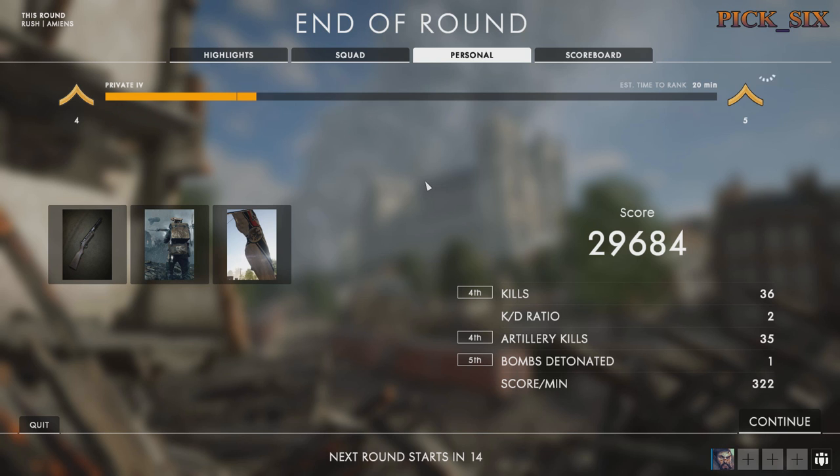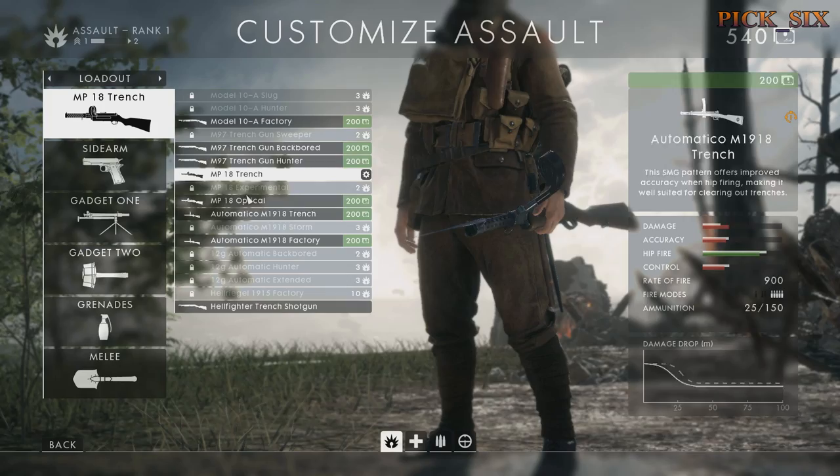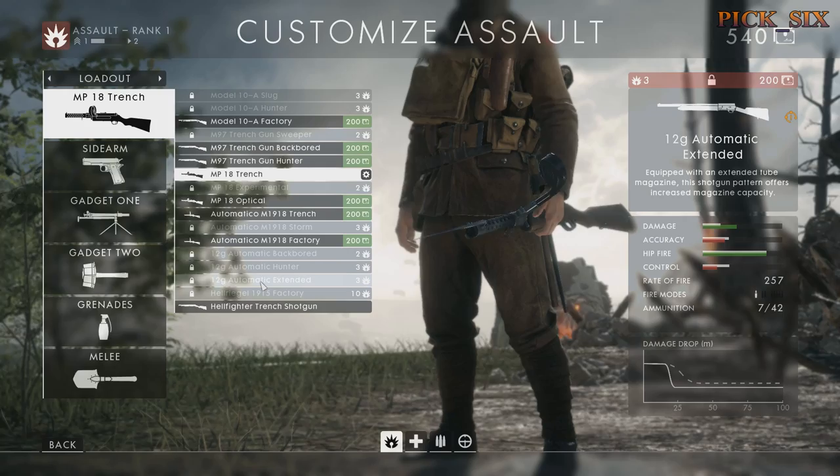With regard to Battlefield 1, for every level up — and this is different — you're awarded 90 war bonds to start, and that increases to about 160 once you reach around level 10 up to about level 20 or so. It could go higher; the highest I've gotten in both the beta and my trial was about level 20, but maybe 200 would probably be about the max. Those war bonds are used to unlock and equip new weapons and new pieces of equipment.